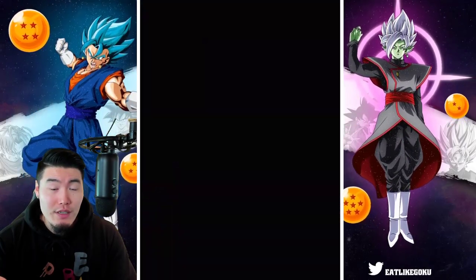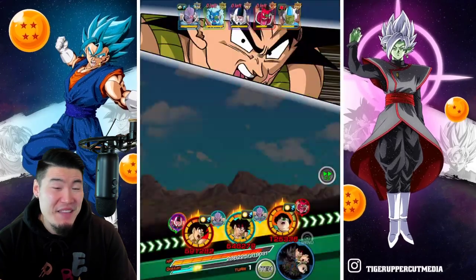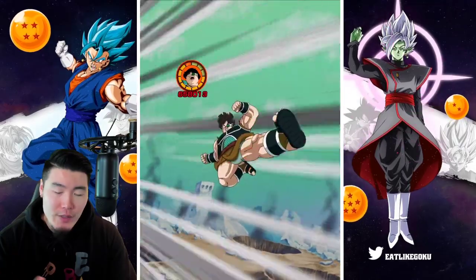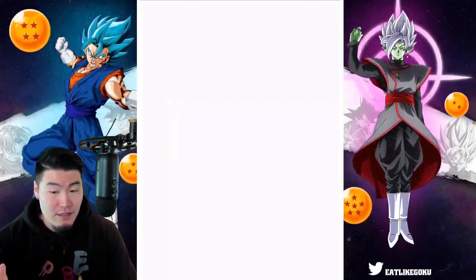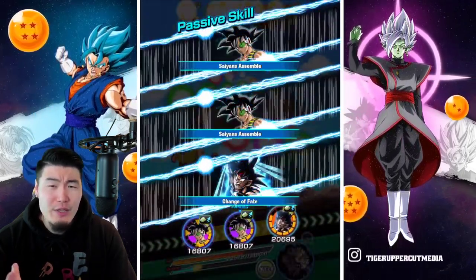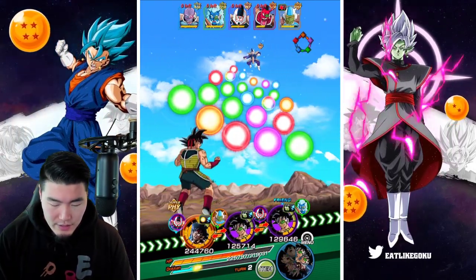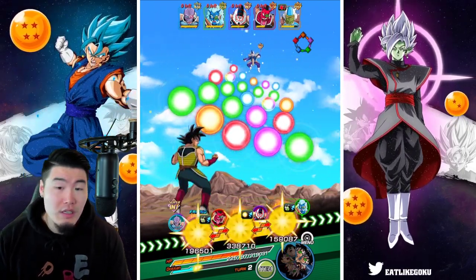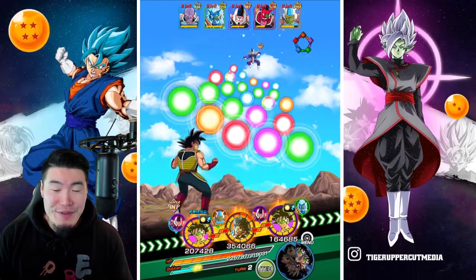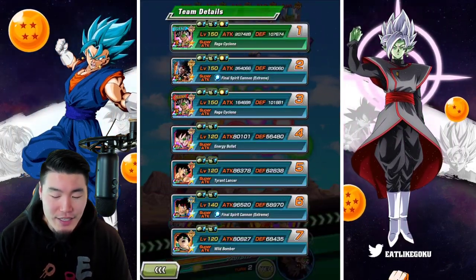We're going to get Super'd. That wasn't too bad — 32k with the Icarus active. So if we had no Icarus, then we might have taken... I don't know, 50k? Maybe 100k? Damage reduction in this game is kind of weird, so I'm not exactly sure what it would have been. But so far, so good. We did take actually more damage from some of those normals than I was expecting, so I think we still have to be careful for sure.